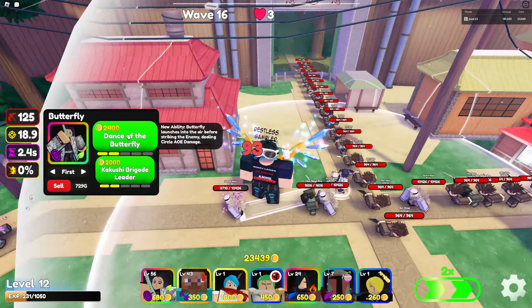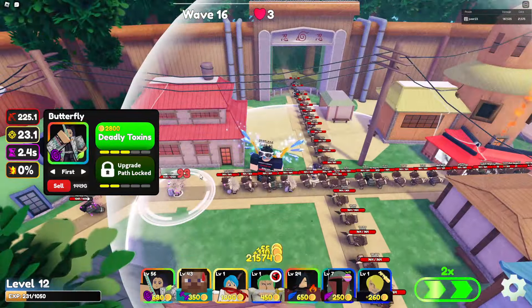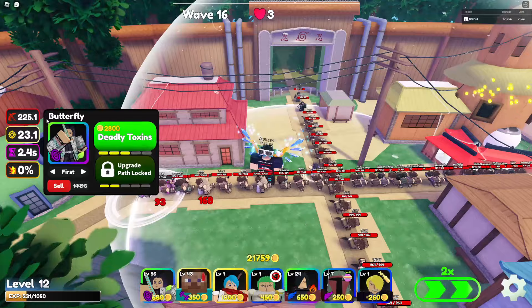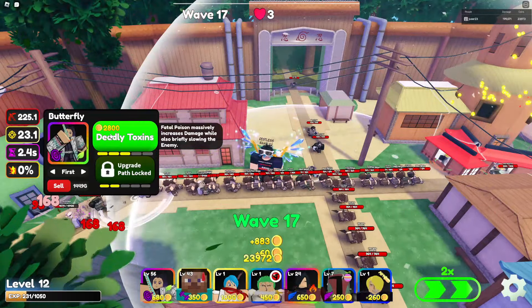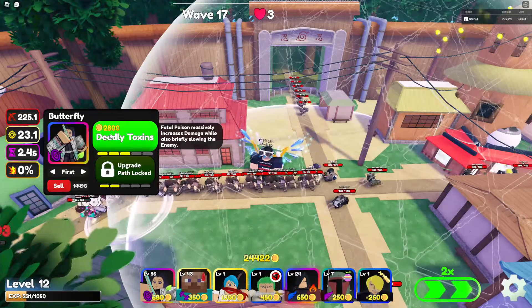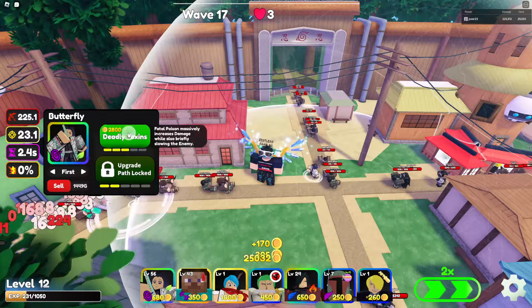Since we go the top path, she gets a new ability. Butterfly launches into the air before striking the enemy, dealing circular AoE damage. So basically she gets a new attack — AoE. Now she's a splash AoE with a small damage boost.